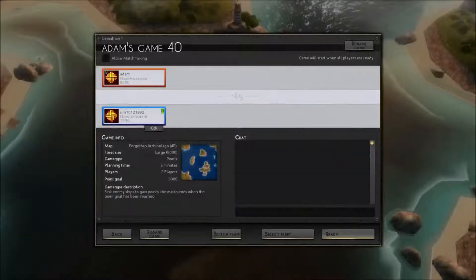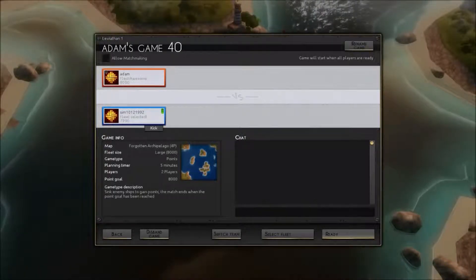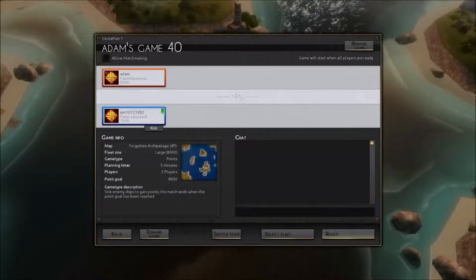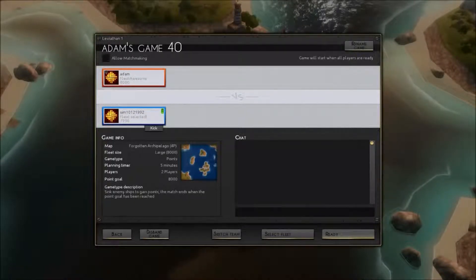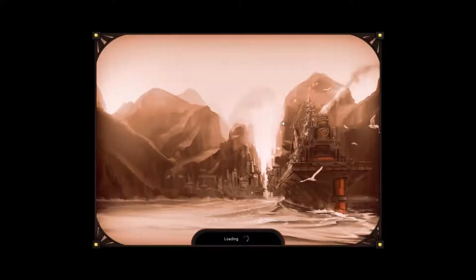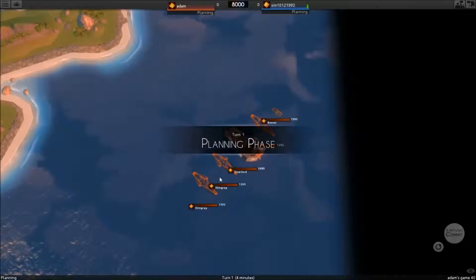We're going to check up soon and we're going to wait for Simmo to check up — he's probably building his fleet as well. We're in, it's loading. Here we go. So here's our fleet. We've got our three Stingrays, we've got our Buzzer, and we've got our Overlord. We could have renamed them but we didn't.